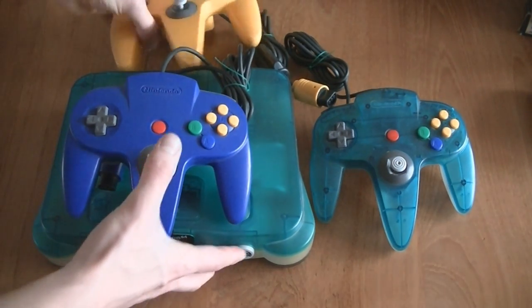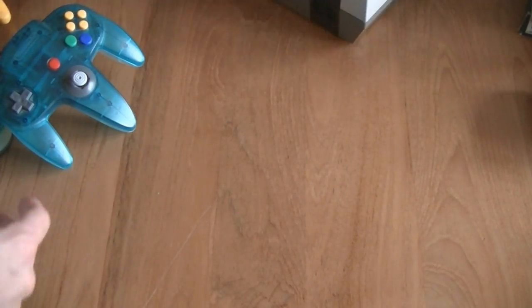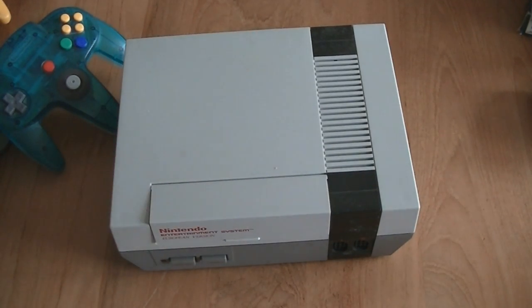The next console he had was a NES set that I have over here and it's in good shape. As you can see it's still really clear grey instead of that yellow grey that you have often.